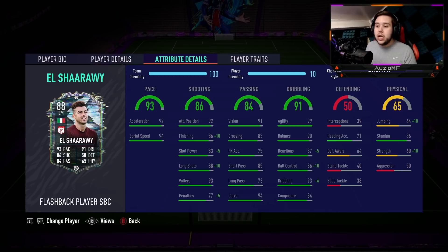The other chem style you can go for is the dead eye chem style, which is also very, very good. If you're willing to leave the ball control at 86, go for the dead eye — why not at the end of the day? But marksman, I feel like is just the way to go.